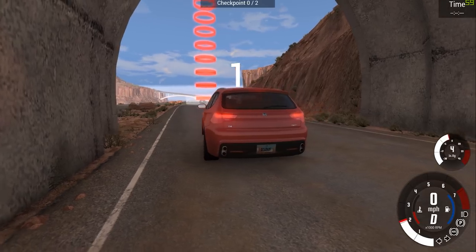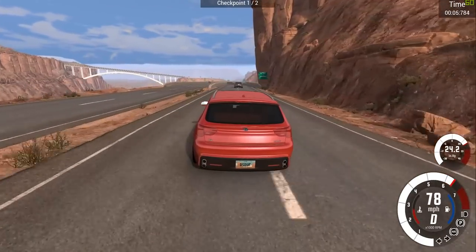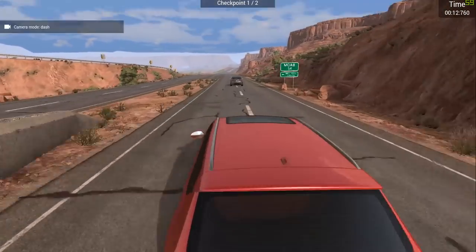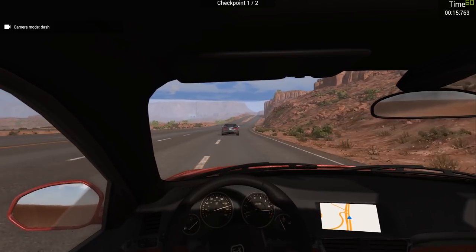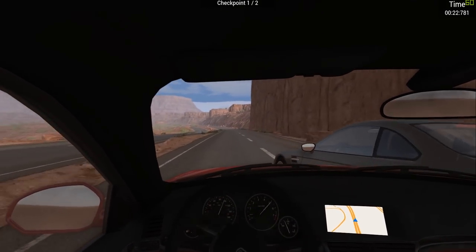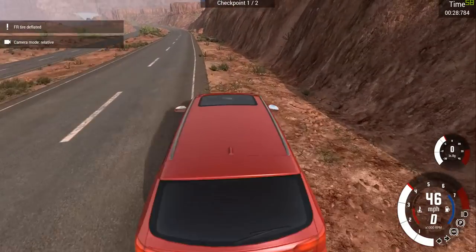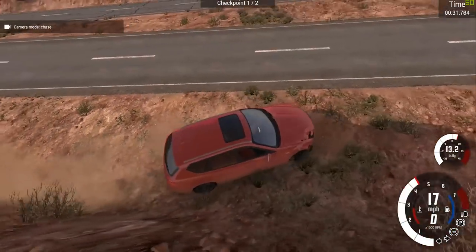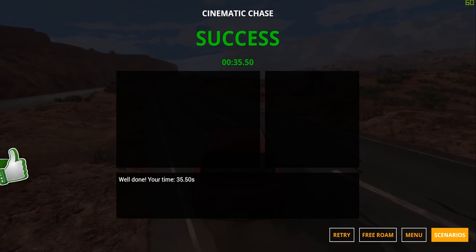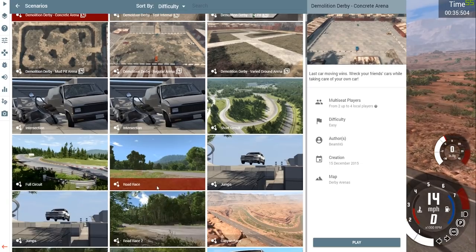Let's do that again — this time we're going to try and destroy him. We are gaining on him, not as quick as last time. Let's go for a bit of in-car action. There's a sat-nav in the center, that's a cool touch. I'm going down the right, got hold of him — he's going into the rocks! I've got a puncture and done my track rod end. We got gold — not too bad!